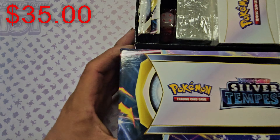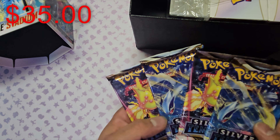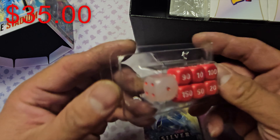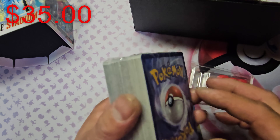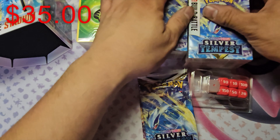We got the box open. Looks like the box is similar to an ETB, and it does come with four Silver Tempest booster packs. The dice — it's alright, I don't see anything fancy with the dice. And then shooting targets. That's all this is, basically nothing but shooting targets. Then we got two boxes over here — should be our decks.